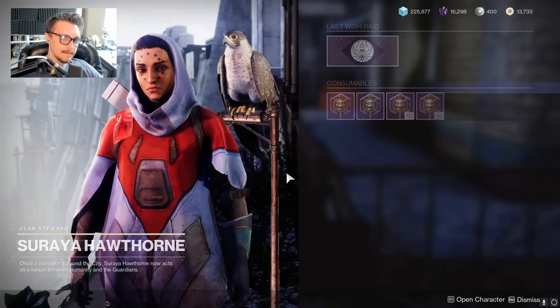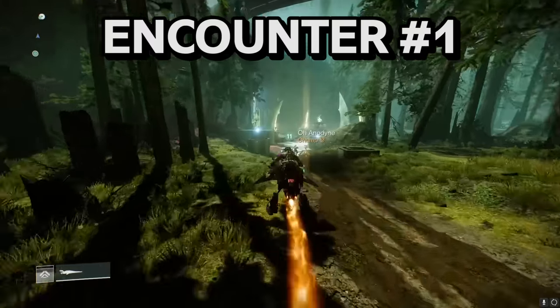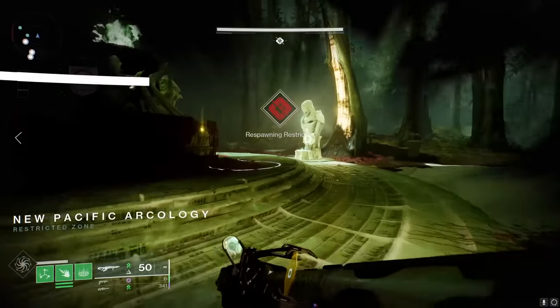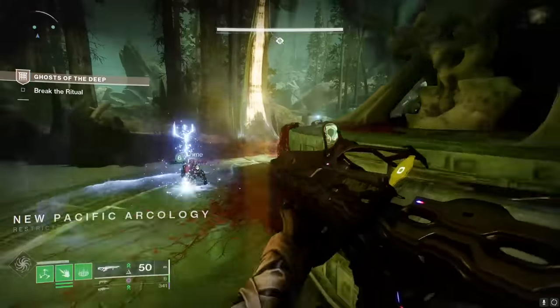First, you need to pick up the dungeon quest called Rise at Hawthorne from the tower, and then start the dungeon by launching it at the helm. When you spawn in, get on your sparrow and follow the route until you find the ritual site with a bunch of statues. Shouldn't be too hard to find, as the entire area is just one big biodome. Approach the statues and the encounter will begin.